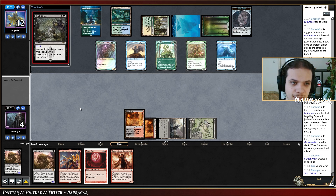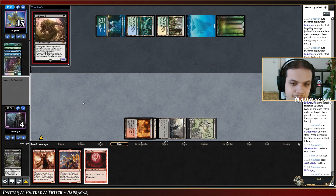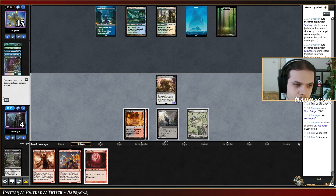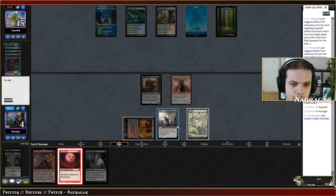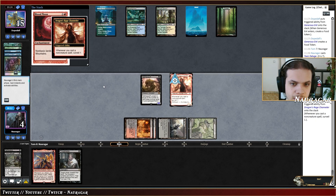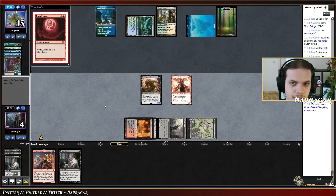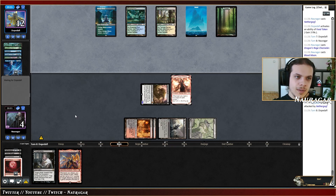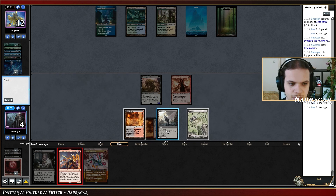DRC, Blood Moon. Surveil — Thoughtseize, Force of Negation, or Flare of Denial. Attack for four, three. Please don't throw another Shardless Agent or Ardent Plea. Even Molten Collapse is not that great. Another land — we do have lethal next turn.